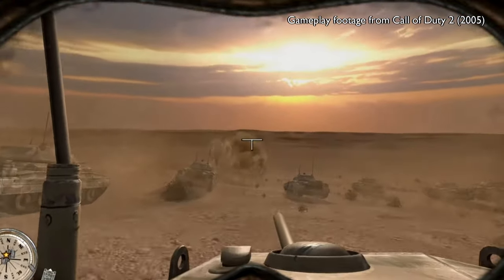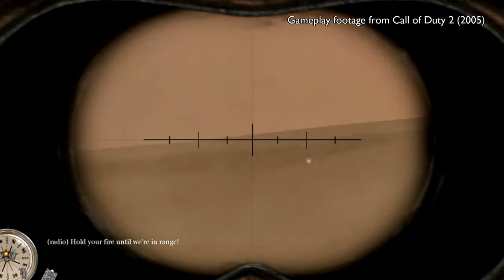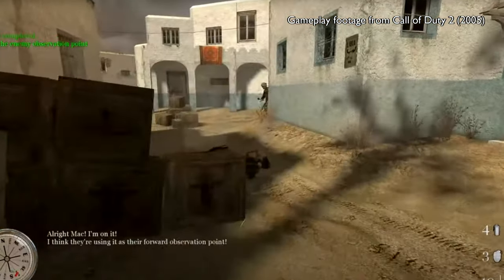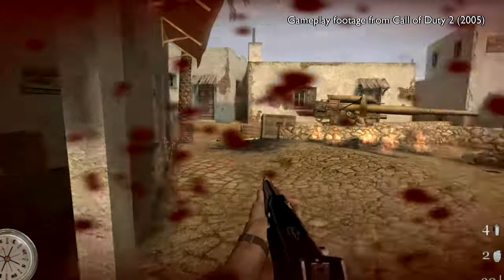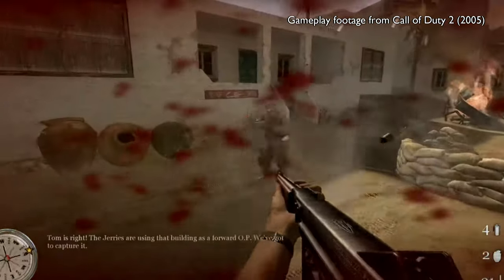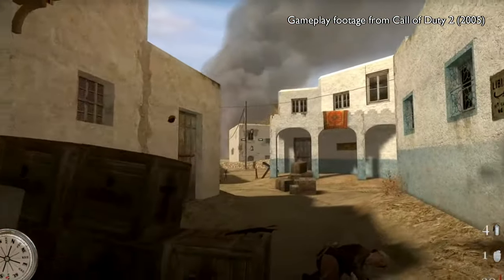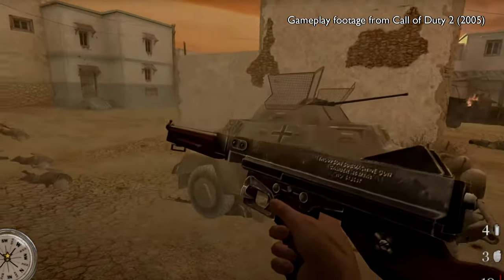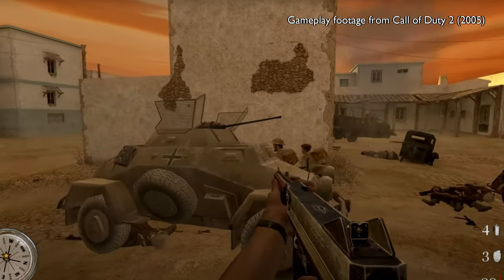Number 2: I would love to see a North African map or two. One of the advantages of a desert map is that it would probably cause fewer performance issues than an urban map or one with a lot of clutter like my earlier suggestion for Monte Cassino. Similar to Foy, which is dominated by snow, a desert map with loads of sand and limited vegetation would probably run a lot better on people's computers. There are a number of cool battles to base one of those maps on, like the Siege of Tobruk or the Battle of El Alamein.